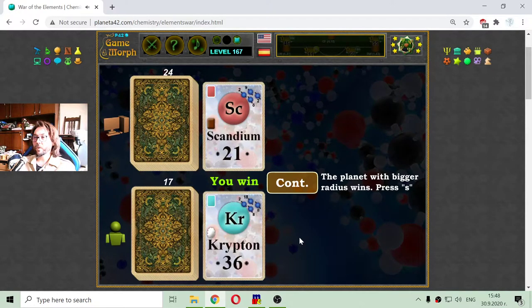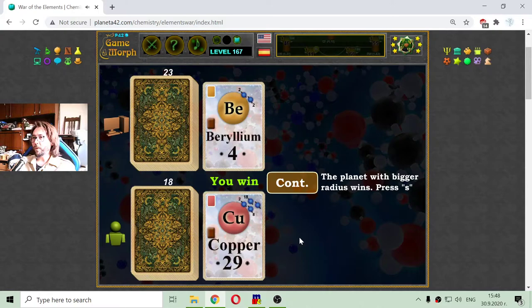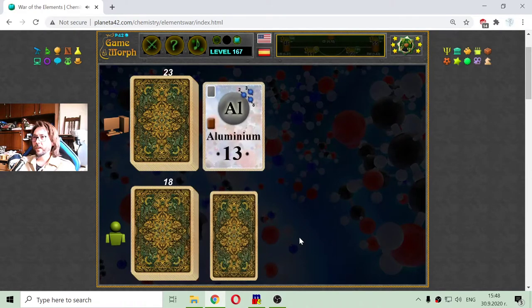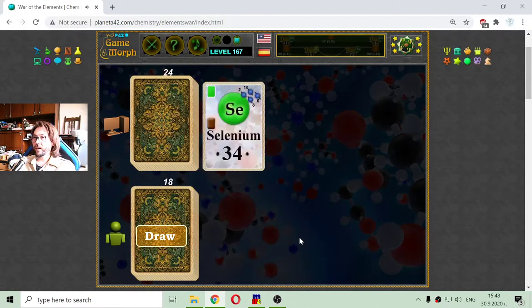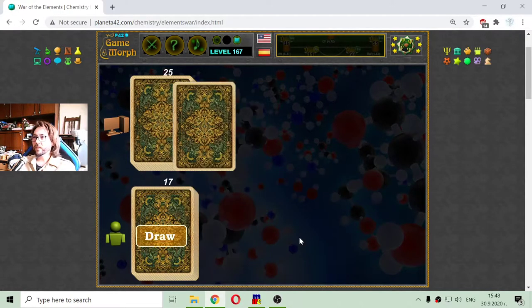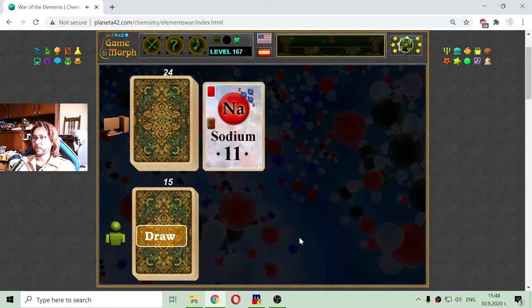Scandium against krypton — I got this. Beryllium, an alkaline earth metal, against copper, a transition metal. Vanadium against phosphorus. Aluminium against helium. Helium, selenium — another nonmetal. And phosphorus — they are two nonmetals. The sulfur, a nonmetal, against arsenic metalloid — I win this hand.